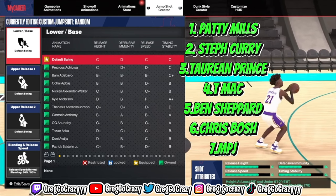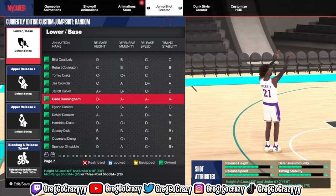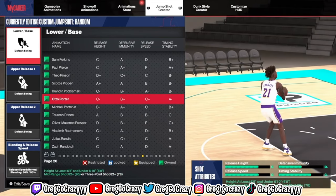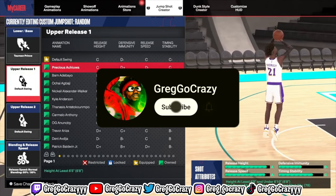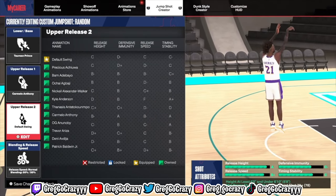These right here are the best jump shot bases in the game from the smallest guards all the way to the centers. I listed all of them — all of these are the best bases. Make sure you subscribe to the channel so you can get notifications for more videos like this. This video is going to be helpful for you in the end.